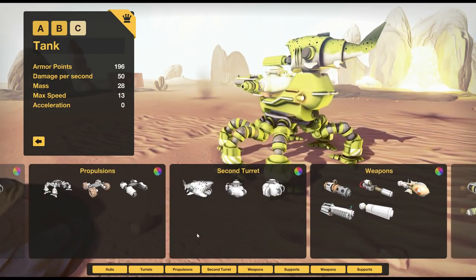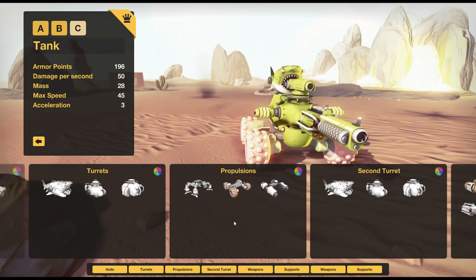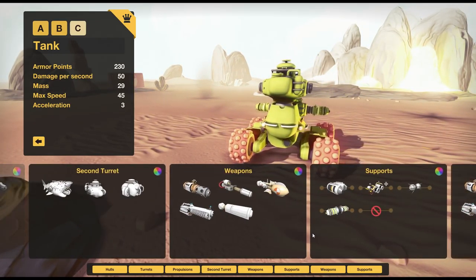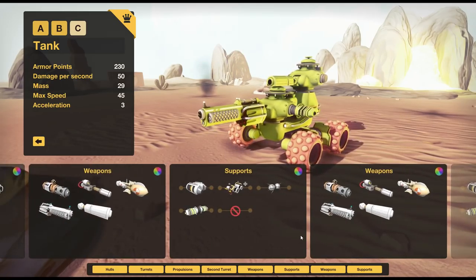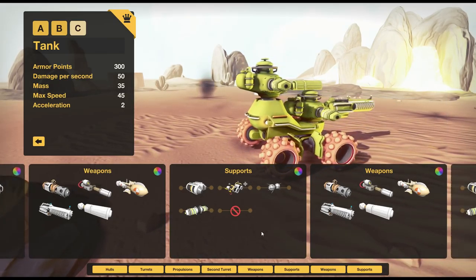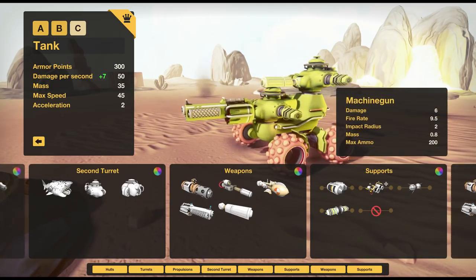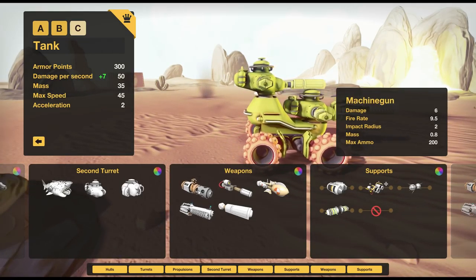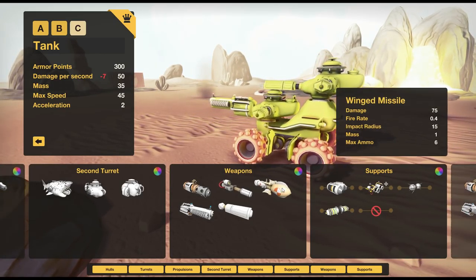We want extra armor on that one, that brings us up to 196. There's a part of me thinking, why don't I just make this a super super heavy tank? 230 health now. Are we even going to be able to move around with this? I've got a funny feeling this is going to be too heavy, but we could still try. If I put more armor - my lord, 300 armor - that's just obscene. We could go with a rapid fire weapon, very low damage, or a sniping weapon for when our enemies are far away.